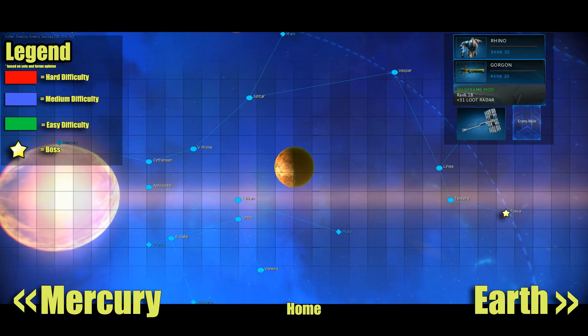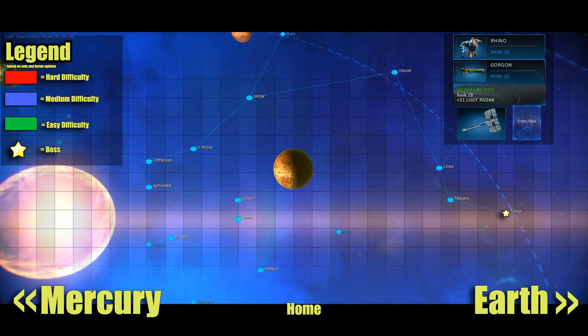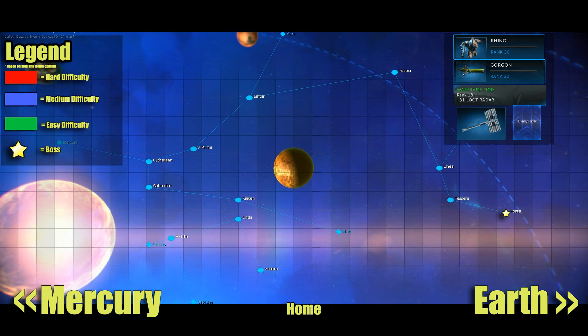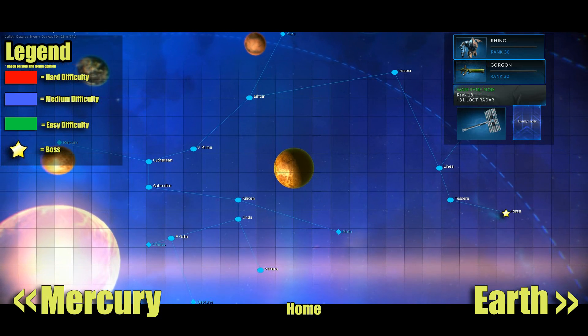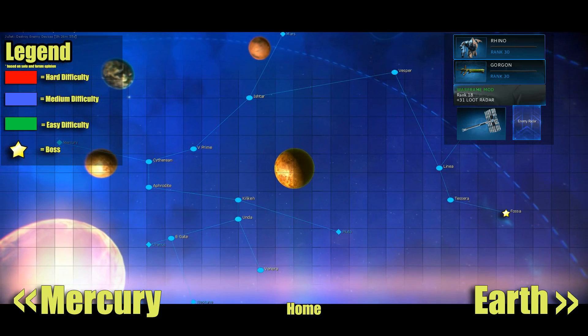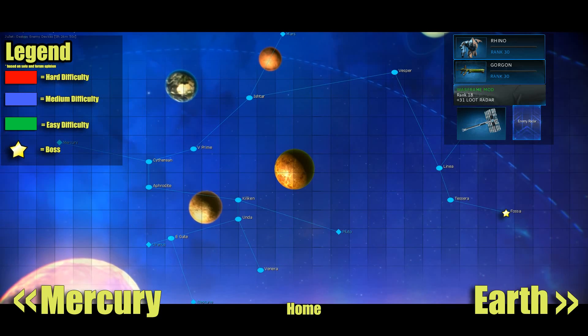Welcome to Venus. Venus has Alloy Plate, Polymer Bundle, and Circuits, and it's home to the first boss I fought — the Jackal — which is on Fossa, visible to the far right underneath all the recommended items.